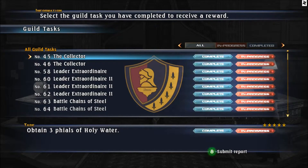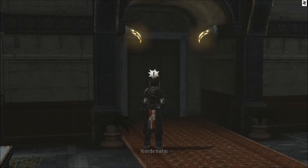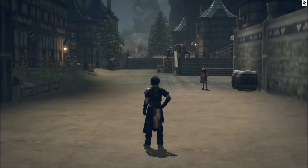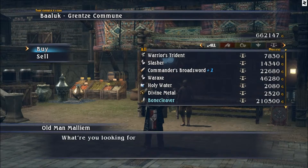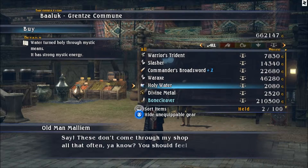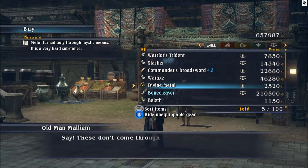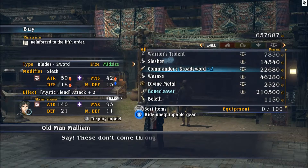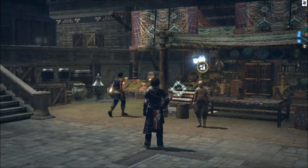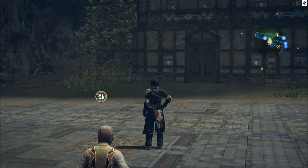For the next quest we're going to get Holy Water - I need three. I already have three but I'll still show you. There are two ways to get them: you can buy them or harvest them. Let's buy them first. Our destination is Malliem's shop in Baaluk where you can buy Holy Water. It's a rare item so you have to unlock it first.